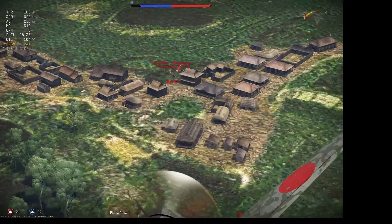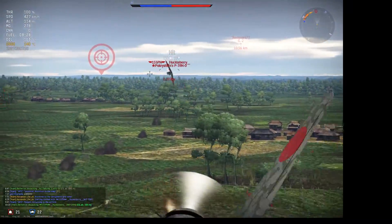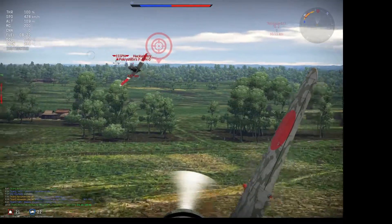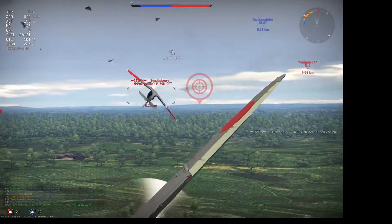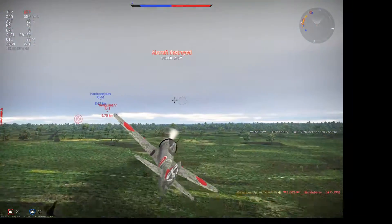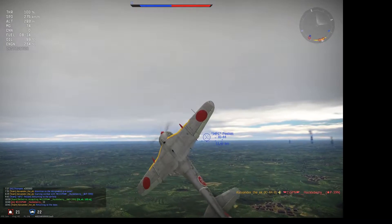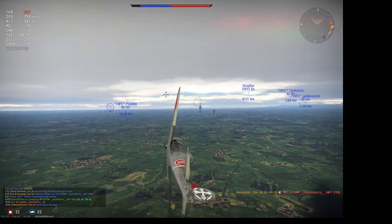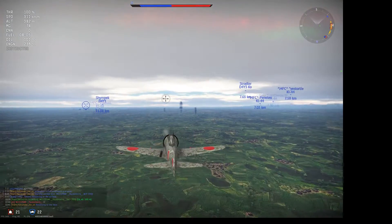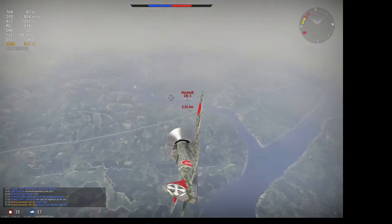The problem with the Otsu model, once you've expended the 40mm rounds in the wings, is that with only two Ho-103 machine guns in the nose it suffers from the same problem as the Ki-43 — in that nose-mounted Ho-103 machine guns are substantially less effective than wing-mounted ones, as we saw from the Ki-44-1. It's going to take quite a while to actually get kills on that P-39, in part because of the very low rate of fire of the nose-mounted Ho-103s.